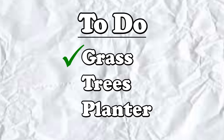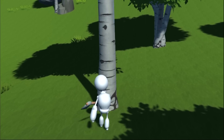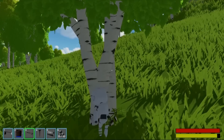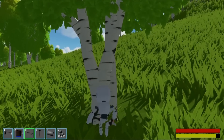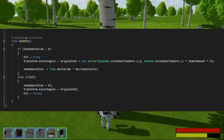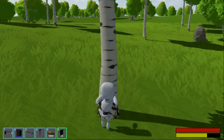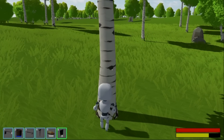I decided to keep the improvements going by working on the trees. I started by improving the shake effect again. I initially had this shake the whole tree, but I'd recently switched it to shake the screen instead. Neither of these quite looked right to me, so I decided to try it again, but this time with a rotation. Now when you hit the tree, it will rotate around the base of the tree, making it look more like a natural shake. It can still use some tweaks, but I really like how this looks.